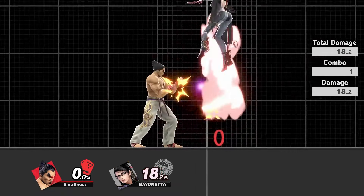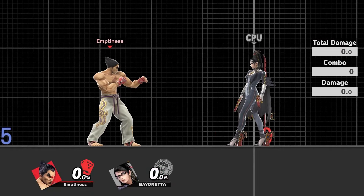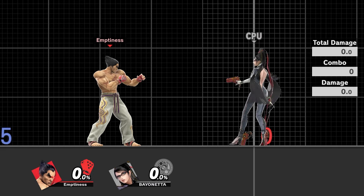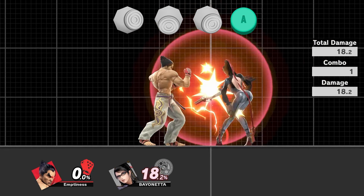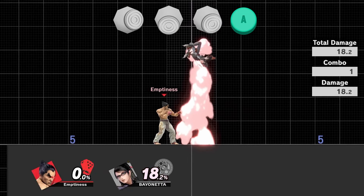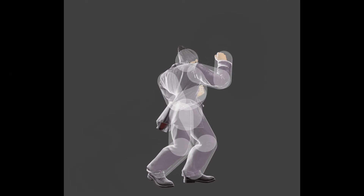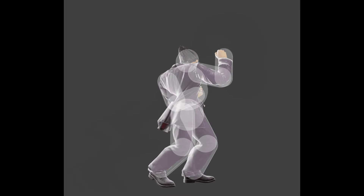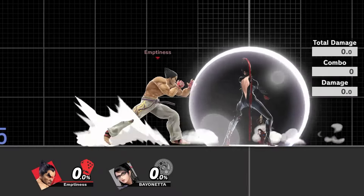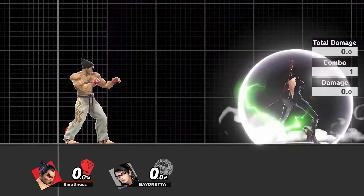Electric Wind Godfist is the Mishima's signature move since the very first Tekken game. This move is extremely strong and somewhat spammable, executed with a forward, down, down-forward input while pressing A at the same exact frame as the down-forward input. It grants Kazuya upper to full body invincibility, making this move, for some characters, impossible to contest or counter-hit. When blocked, this move pushes the opponent away and out of their shield, which is impossible to punish in a regular fashion.